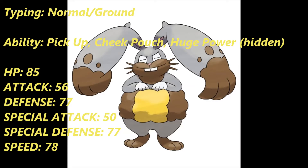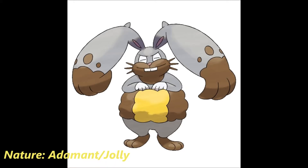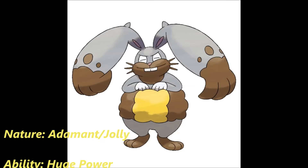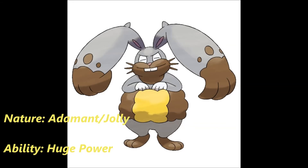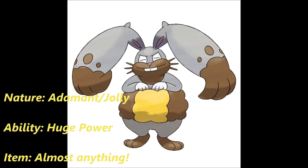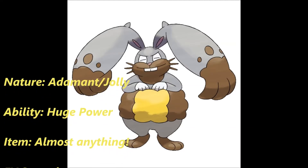I'm going to be going over a few set ideas, so let's go. This first set I believe is going to be the standard set that people will be using for Diggersby. The nature we're going to use is Adamant or Jolly — Adamant to increase its physical attack, while Jolly increases its speed. The ability, of course, is Huge Power. And the item — you can go with almost anything: Expert Belt, Life Orb, Choice Scarf, Choice Band, just to name a few.